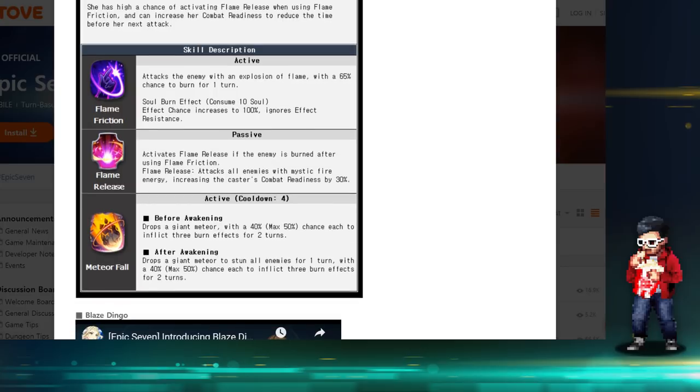Based on the soul burn effect, it increases the burn chance to 100% and ignores effect resistance. Most likely the skill enhancements only improve damage rather than the burn chance. The soul burn consuming only 10 souls means right off the bat, when she gets a turn, you can soul burn and burn the enemy — if they don't have immunity, since it ignores effect resistance. She barely needs effectiveness for the S1, but she will still need a ton of effectiveness for the rest of her skills.